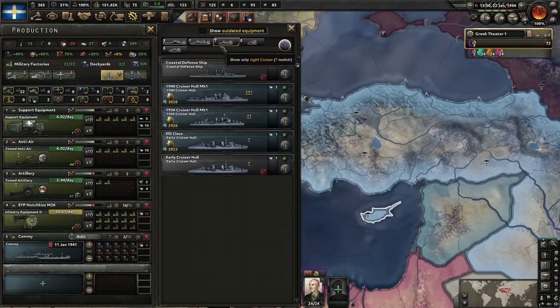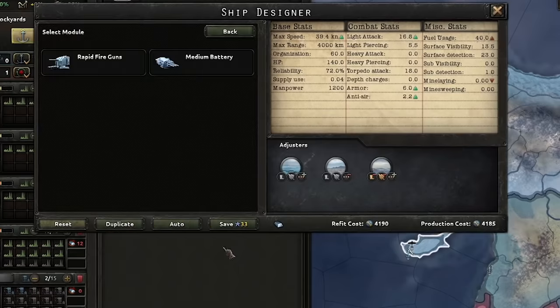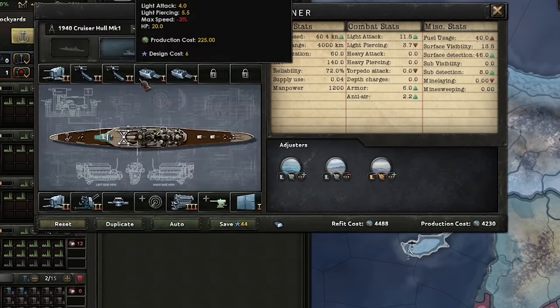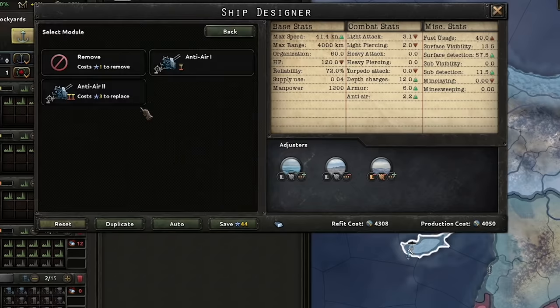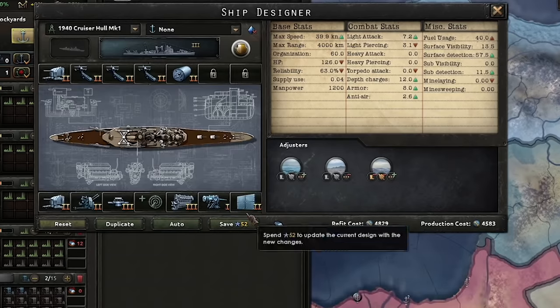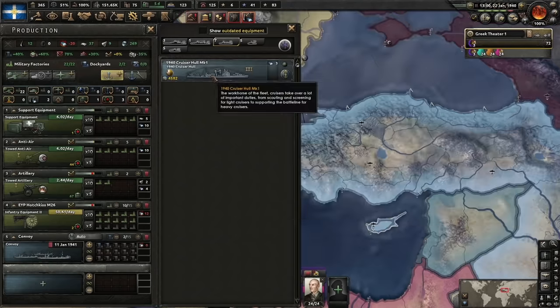Let's make an ideal cruiser. We now have cruiser three. We'll go auto and see what we get — we don't want the default. We're going to fit it with lots of light guns, light batteries, loads of spotting. The very last slot gets depth charges so we can engage submarines. We need lots of AA, our best fire control, and airplane catapults for spotting. A big engine, secondary battery, and best armor. Beautiful — the catch-all spotting fighting cruiser three.